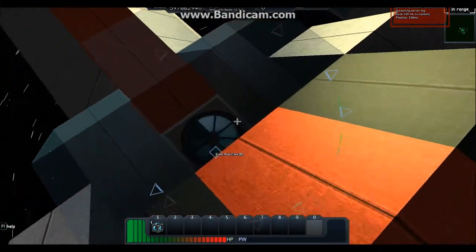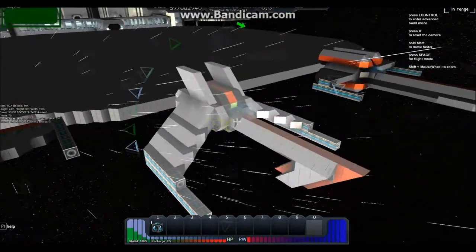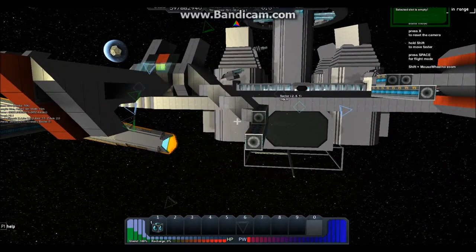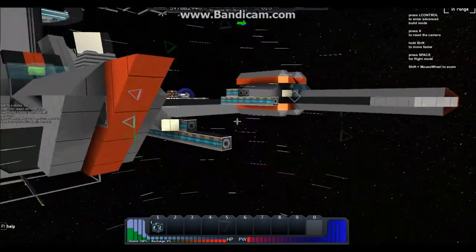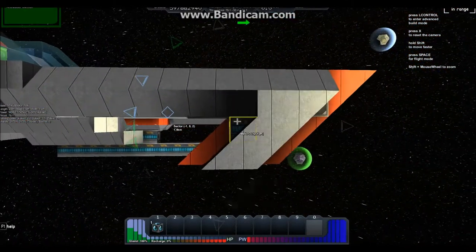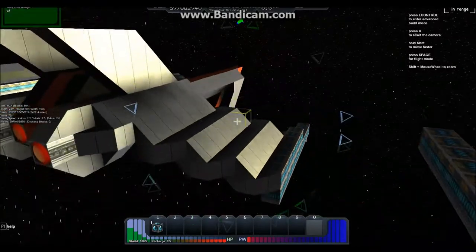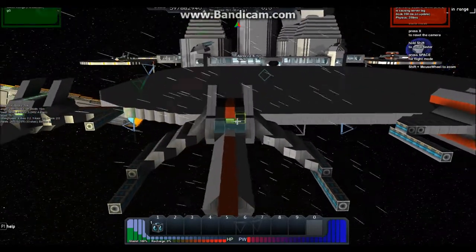Next up is the Interceptor Class Starfighter. This one looks like a ship from Battlestar Galactica. Even though I've never actually watched that show, I still kind of know what the fighter looks like. It's just how the design kind of turned out. It's got this nice little hook kind of looking thing, these racing fins on it, and slanted wings. I really like this one — this is my favorite fighter design. It has a real nice sleek kind of look to it.